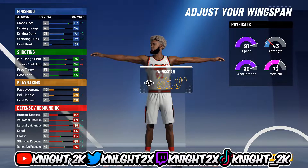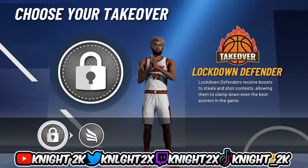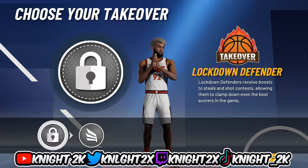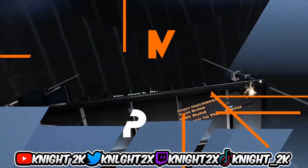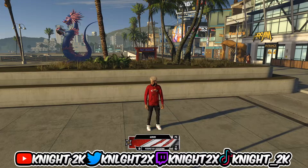Wingspan on a lockdown is always the max wingspan — this is how you clamp people up. For your takeover, choose lockdown defender takeover. Your job is to lock people up. Once you choose that, it'll say you made a perimeter lockdown.